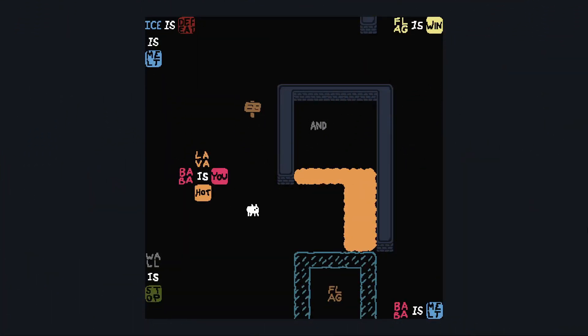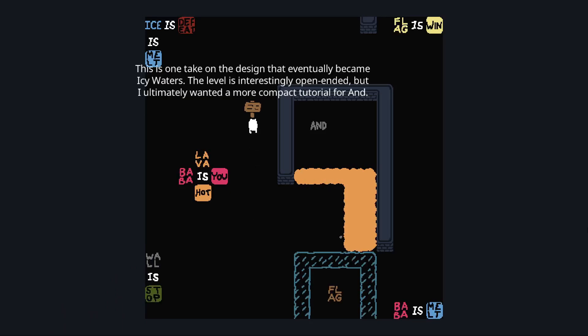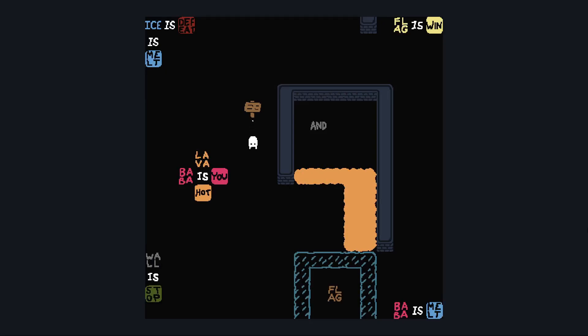Covered by ice. This might be quick. Lava is hot. Baba is you. Ice is defeat. Ice is melt. This is one take on the design that eventually became Icy Waters — a name I might have seen once in a past life. The level is interestingly open-ended, but ultimately they wanted a more compact tutorial for 'and'. Baba is melt. Ice is melt. Ice is defeat. Flag's in there — there's an 'and'. Flag is win. So this is an 'and' tutorial.